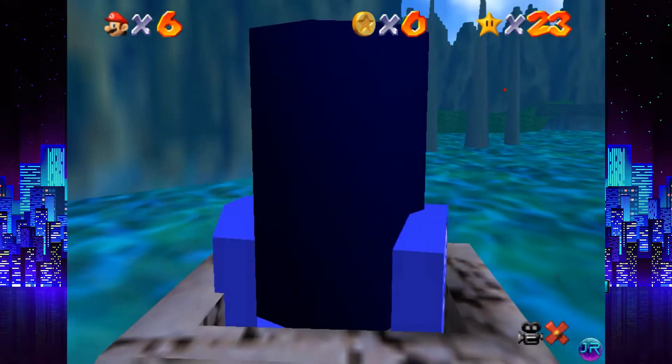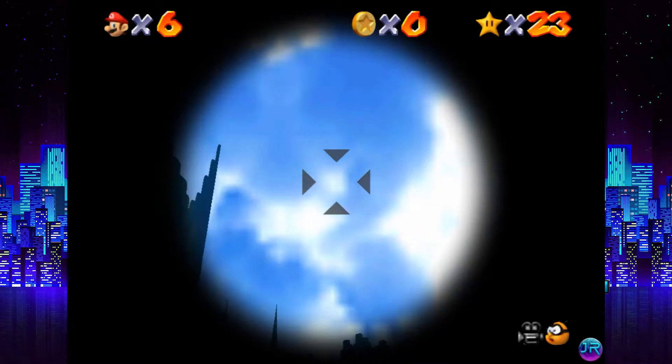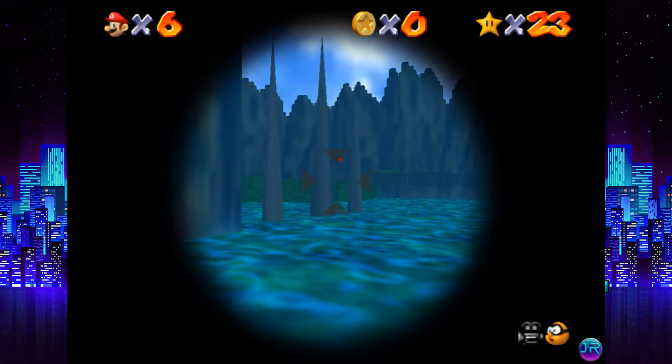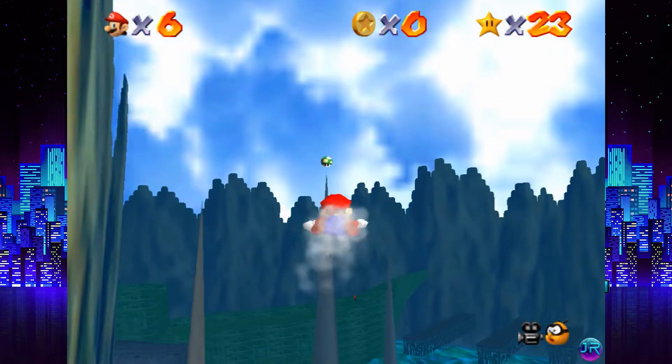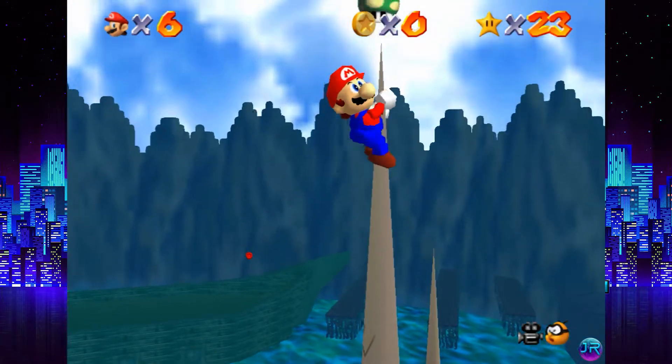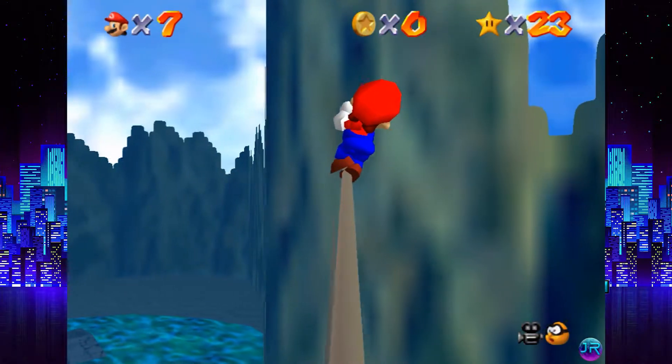Very simply, what you need to do — you might have seen the star in the background a couple times — you need to launch yourself so that you land on one of these pillars. I think that should be a good enough height. Yeah, perfect! And we get a 1-up. I'm surprised I got that in one shot.